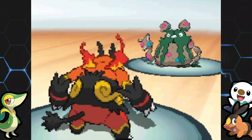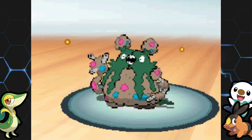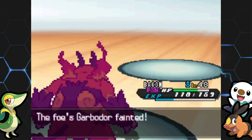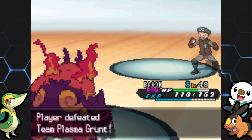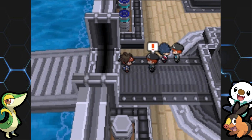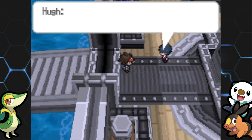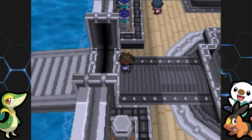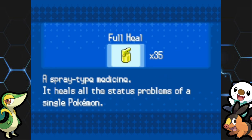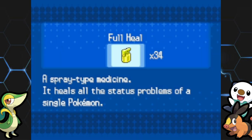Flamethrower is just way better than Heat Crash, even though I think Emboar has less Special Attack. I'll finish off with Strength — might be my first time using it. I'll need to heal that Toxic soon. Speaking of healing, you'll want to stock up on healing items, though there is a healing spot on the ship later. Those two grunts run off and Hugh is obsessed with chasing them.